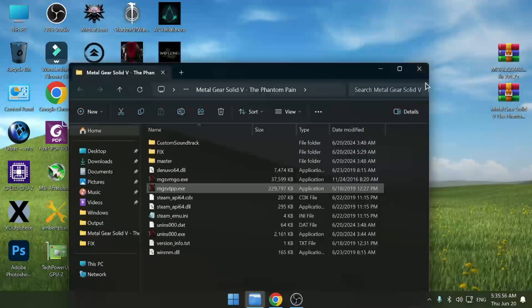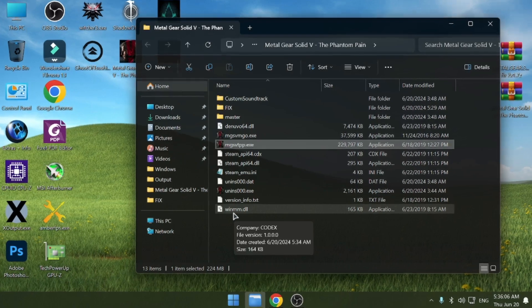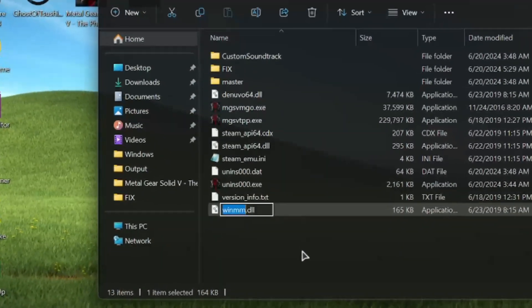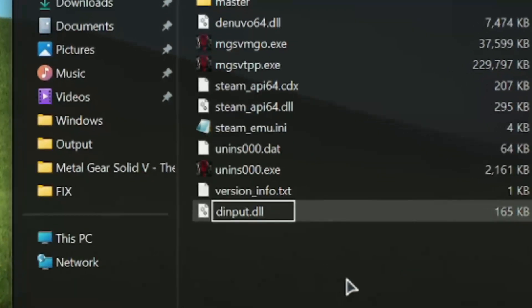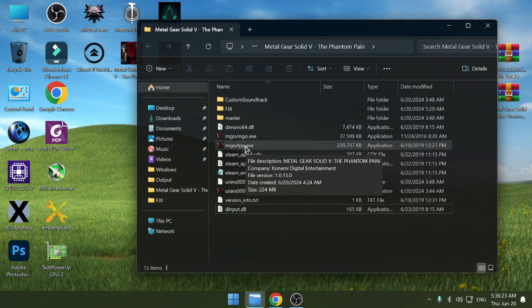The first solution: you can try to rename this file '1_winmm' — rename this file to 'input' like this — and then try to run the game from the correct executable, not from the other one.